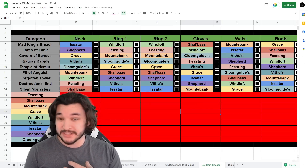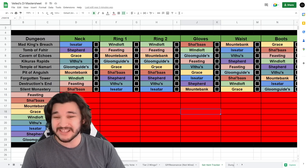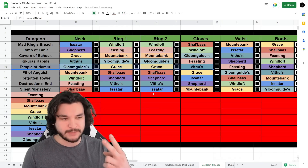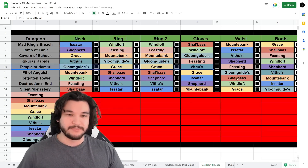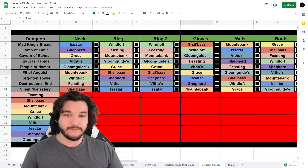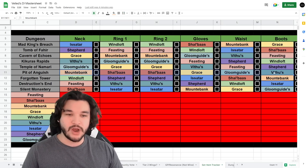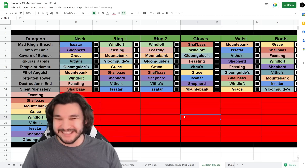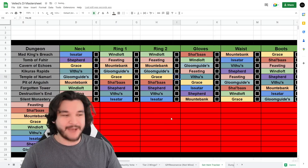Some classes can double up on sets. For example, as a wizard I really like a four-piece Grace set with a two-piece Vithu's, or a four-piece Vithu's with a two-piece Grace. Temple of Namari would be amazing in that case because you can get two Grace pieces and a Vithu's piece in one dungeon. Then you can head to Pit of Anguish and potentially get Grace gloves and Vithu's boots. There are definitely situations where you can double up, and the spreadsheet makes that easier to see.